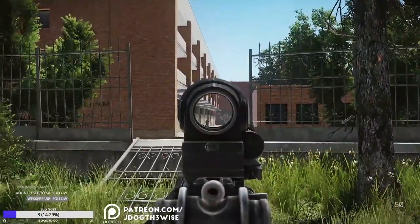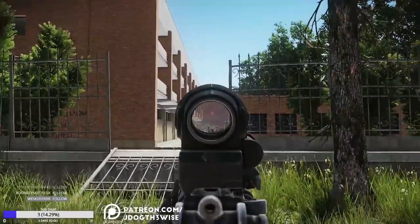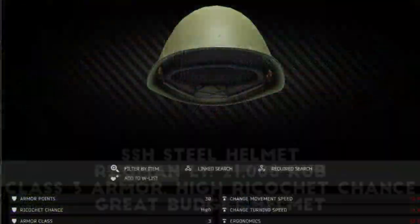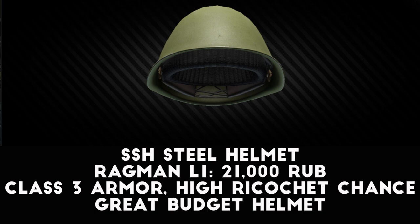The 6B5 is class 4, which means it can stand up to some rifle rounds, and it comes with space for mags and supplies since it's an armored rig. However, you can't really get it all the time because of the barter trade requirements, so this won't be your main source of armor. Next up, Ragman level 1 sells the SSH steel helmet for about 21,000 rubles, and regardless of how cheesy it looks, this is actually a very good piece of protection. It's class 3 armor, which means it'll block most pistol rounds and some rifle rounds, but the real winner here is the high ricochet chance, which means sometimes rounds will just bounce right off it.